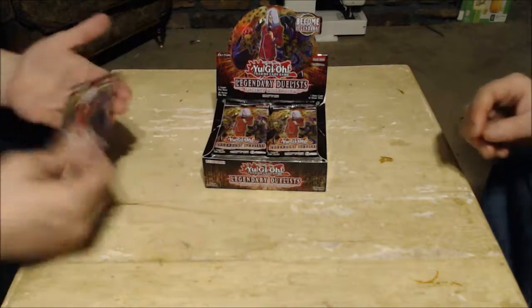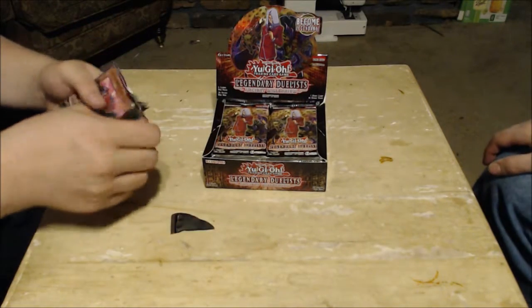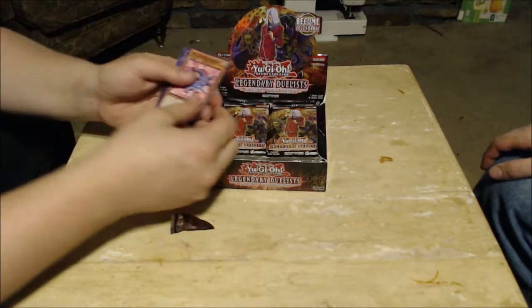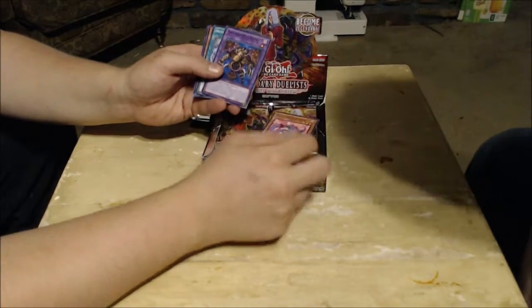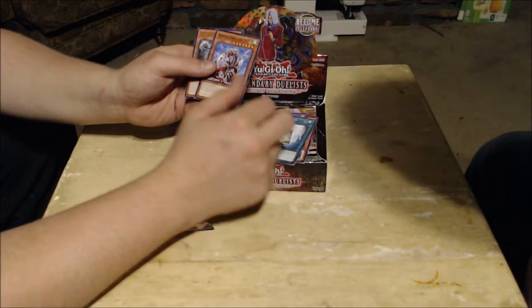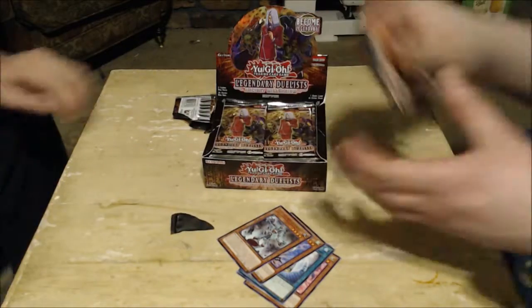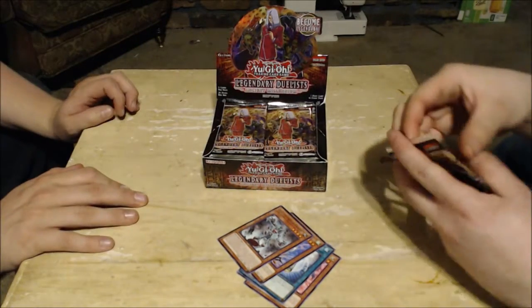Let's start off with some Crystal Beasts. Right off the bat we have Ruby Carbuncle, Thousand Eyes Restrict at common, Instant Fusion, Arm Dragon Level 7, and Ancient Gear Frame. Oh yeah, I forgot there was some cool new Ancient Gear support.